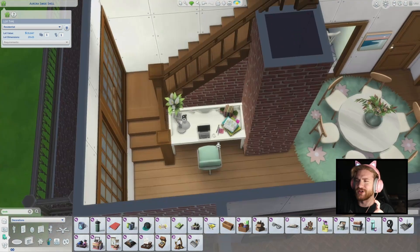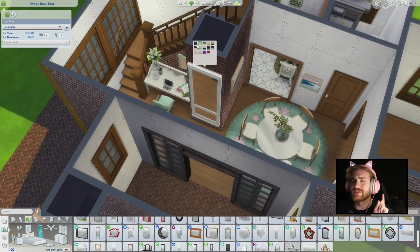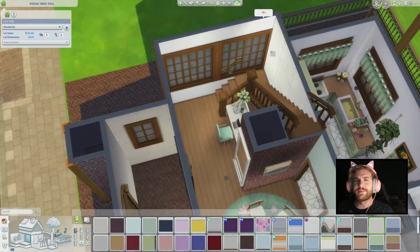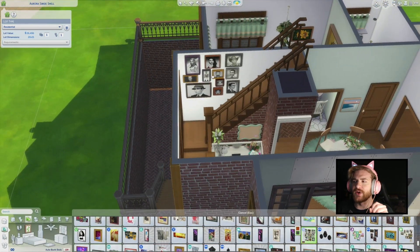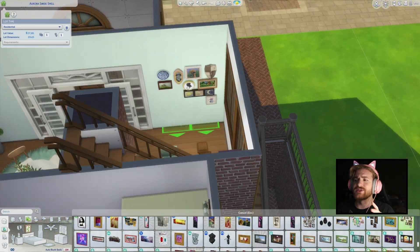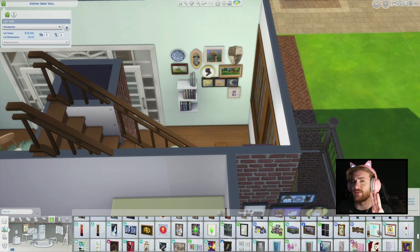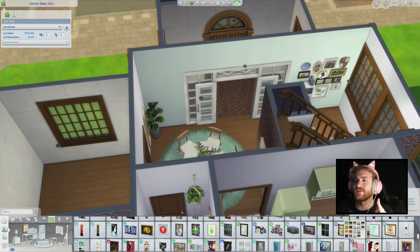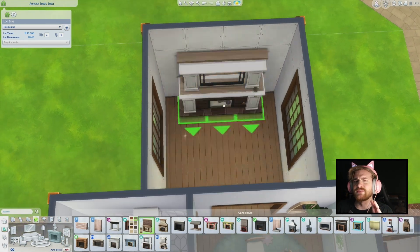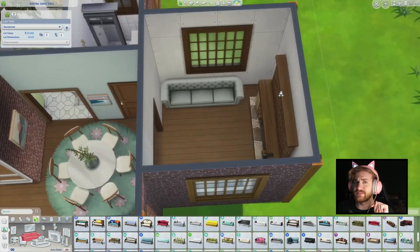This little nook kind of lended itself perfectly to be a little study. One of the bedrooms upstairs doesn't have a desk or a laptop space, so I thought it would be quite cute if they could come downstairs. All of the other bedrooms upstairs — I have three bedrooms. Two of them have bunk beds or twin beds in them, so there's more than enough space. All in all, this place sleeps six sims.